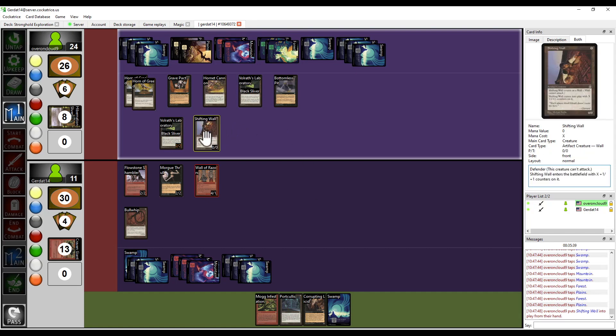I was really thinking of running Shifting Wall too. I really like Shifting Wall. The problem with Shifting Wall is that we don't have any of the Defenders-can-attack enchantments... No, we do have one of the Defenders-can-attack enchantments in this set. Do we? Yeah, we do. I'm going to check this — I'm pretty sure we do. It's a white one. Okay, you commence your turn and I'm going to check on this.